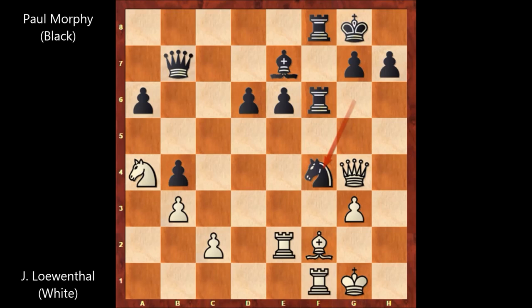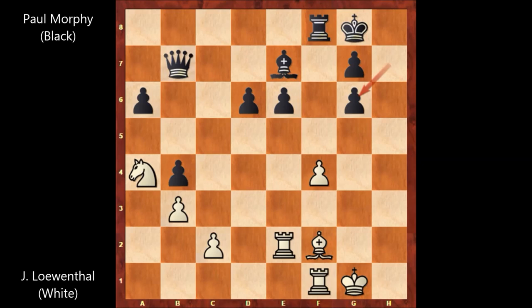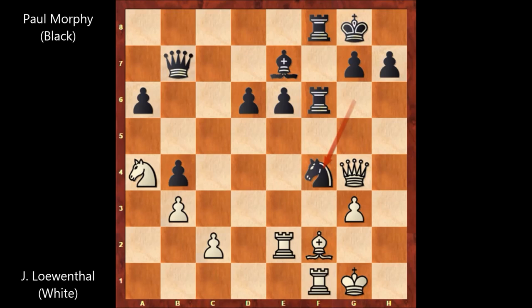Let me quickly show you the possible continuation — why Lowenthal resigned. If g takes on f4 — the first move that comes to mind — then we have Rg6. This is pinning the queen, winning the queen and the game. Queen takes on g6, h takes on g6. The most resisting move in this position is actually g takes on f4 and losing the queen.